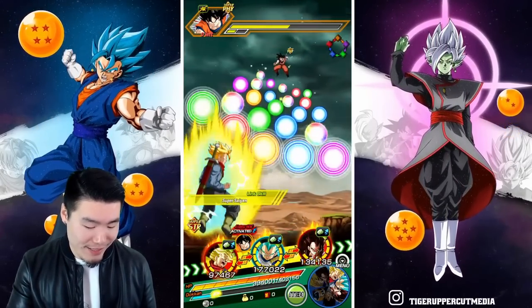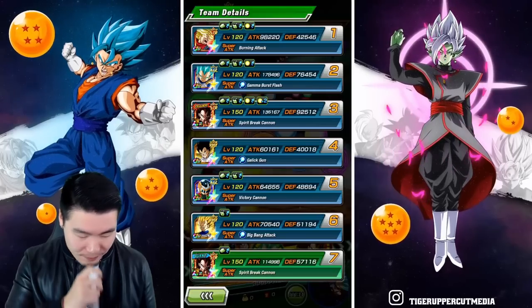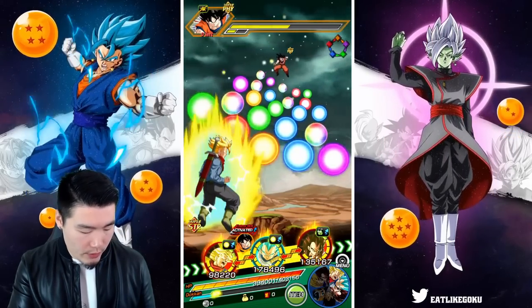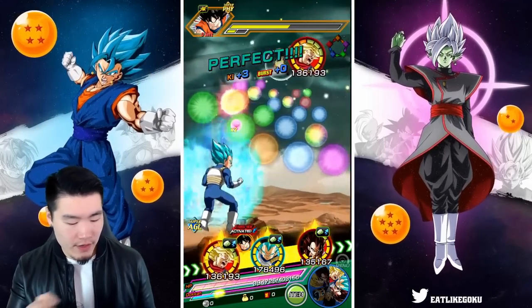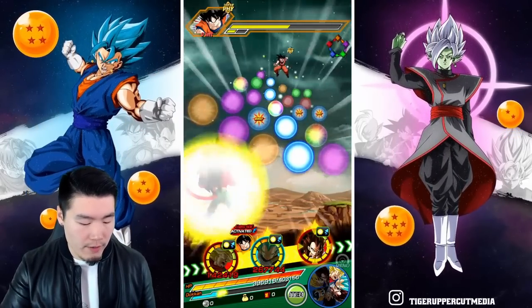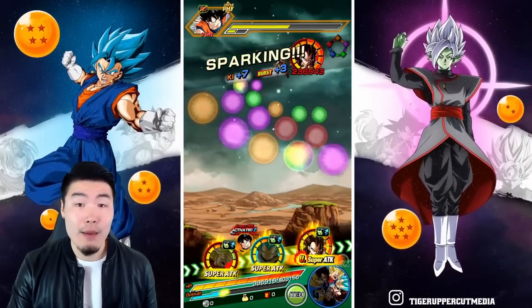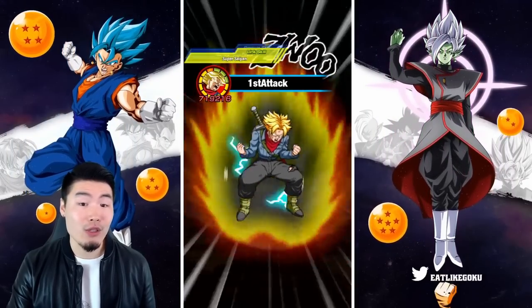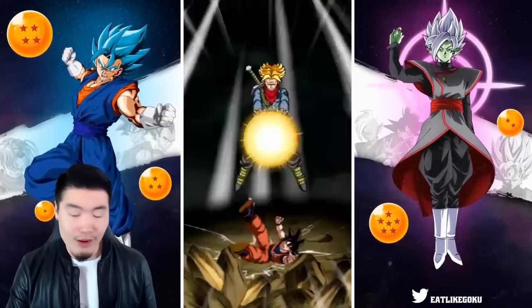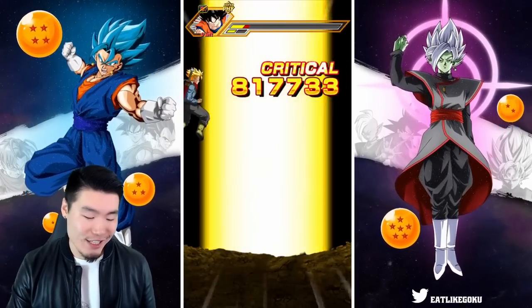He should max out on his attack boost in about two to three turns, so yeah he's awesome — really really freaking good. I think I'm going to keep Trunks in rotation. He stacks defense for up to six turns by 30%, he gets 40% damage reduction, and he also gets tankier the lower your HP goes, so for all those reasons he's actually gonna be really good here.